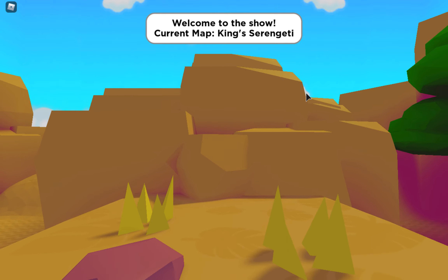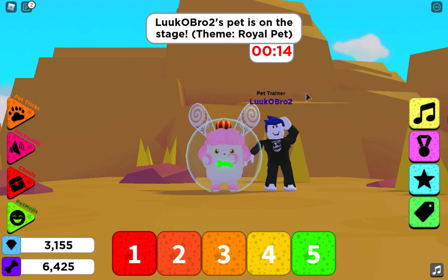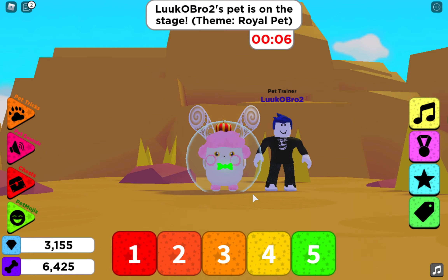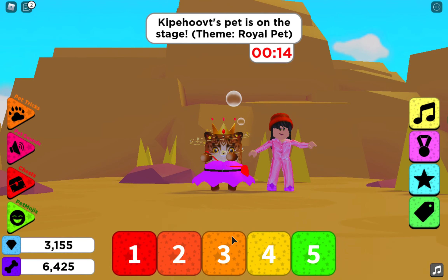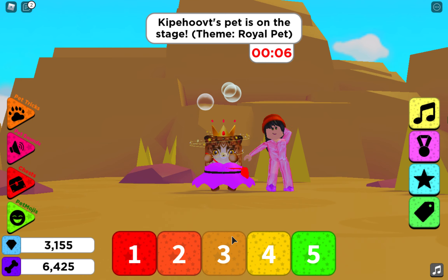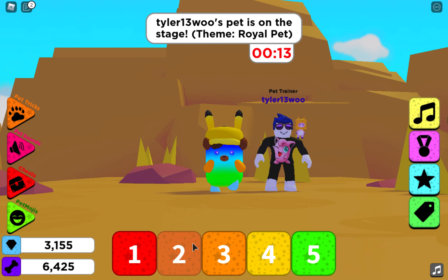Welcome to the show, current map: King's Seren- something! Let's see this - it's a poodle. It does look royal though - they had a bow tie in the VIP section but I couldn't go there. I'll give it a three. Let's see this next one - I'm going to give it a three because it actually looks pretty cute. I've got a really bad throat today, guys.